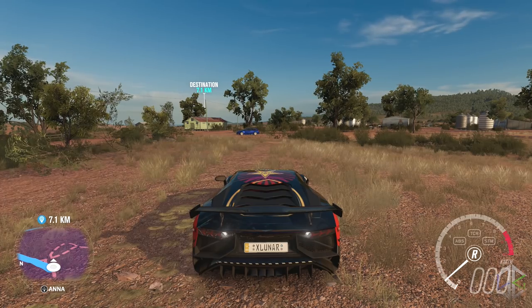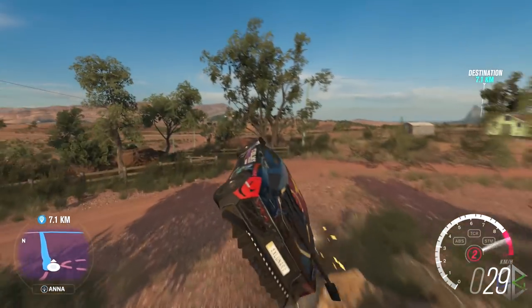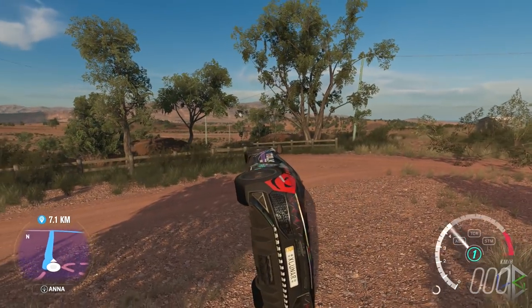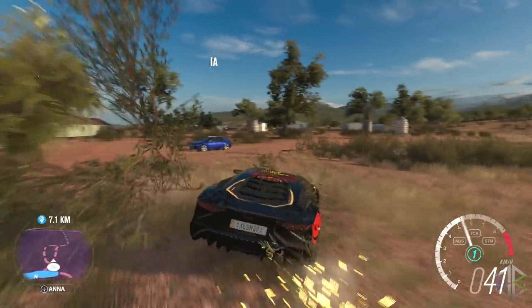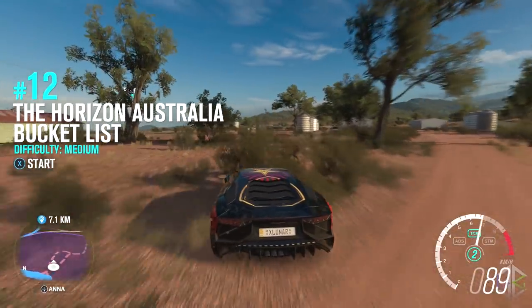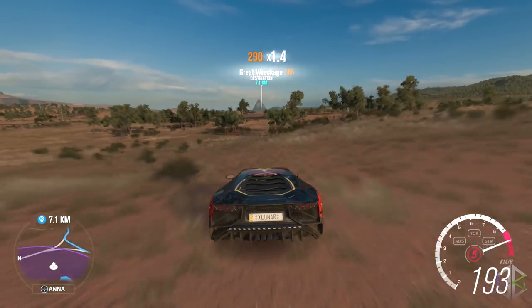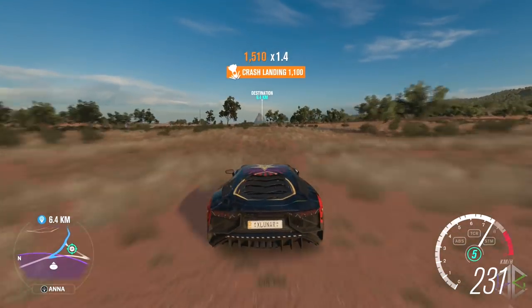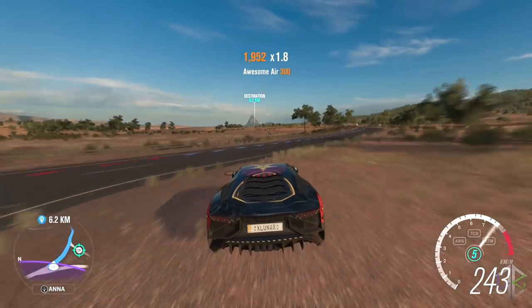Hey guys, Luna here. Welcome to this collectibles guide for Forza Horizon 3. I'm going to be showing you the location of all 15 barn collectible locations. Inside each of the barns is a unique car. Every 70 minutes or so you will get a hint popping up on the screen with a purple marker on your map, and inside that purple area there is a barn to find. I will show you the exact location of each along with the small cinematic that goes with it.